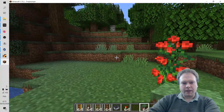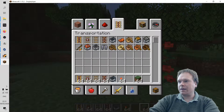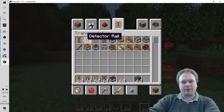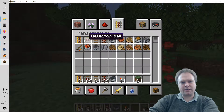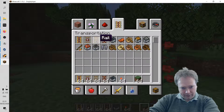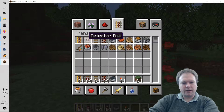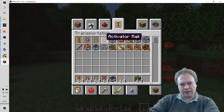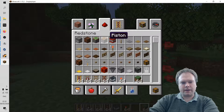The first thing we do is press E to open inventory, and there's a transportation tab. There are different kinds of railroads: powered rail, which we need; detector rail, which will trigger and start the powered rail; a regular rail; an activated rail; and a minecart. I've bound all of these to keys by hovering over them and pressing one through five, so I got all this stuff in my inventory at the bottom.